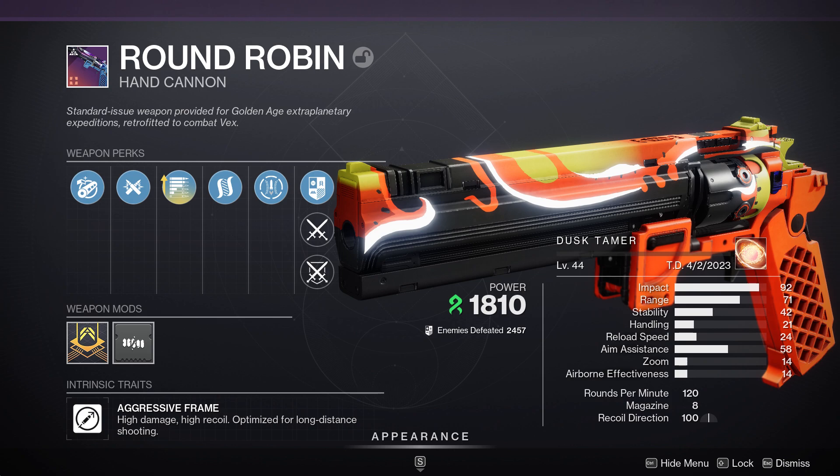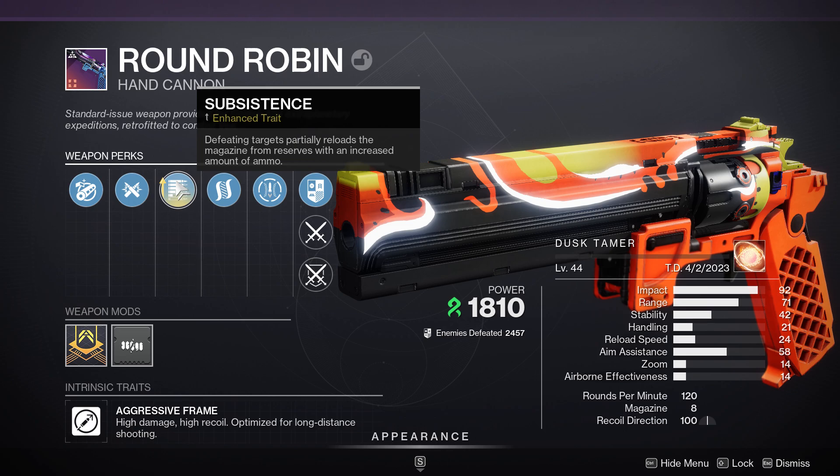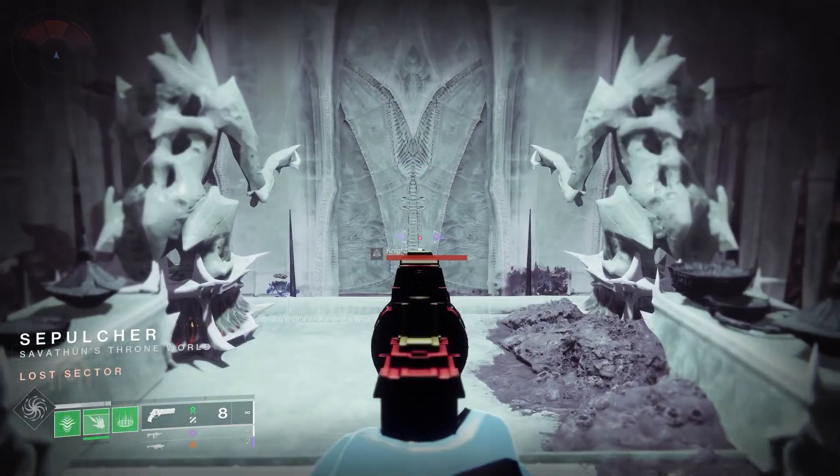That leads me to the weapon: the Round Robin. This is why I believe you should get it crafted — it's a hand cannon from Neptune activities. It has Hatchling, which procs Threadlings, and both Hatchling and hand cannons are getting buffed, so it's technically getting two buffs. What makes it especially interesting is it rolls Hatchling and Subsistence together. Subsistence means you rarely have to reload because kills reload the magazine, and Hatchling also reloads the magazine. It also has Nanotech Tracer Rockets as a built-in origin trait — a little mini micro rocket. It's a really underrated PvE hand cannon.